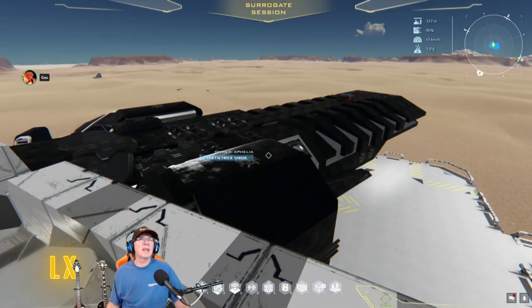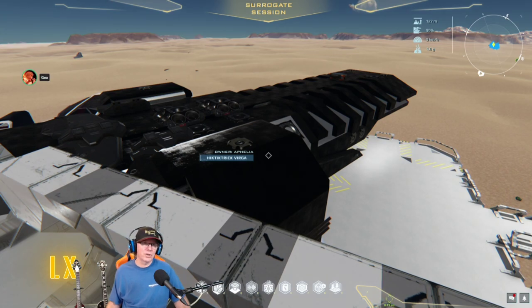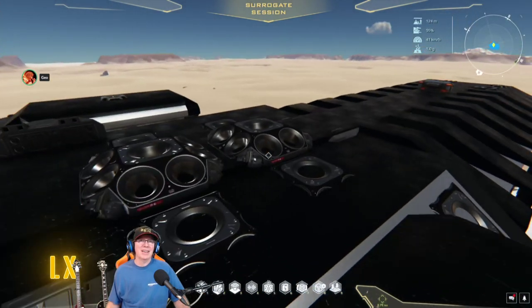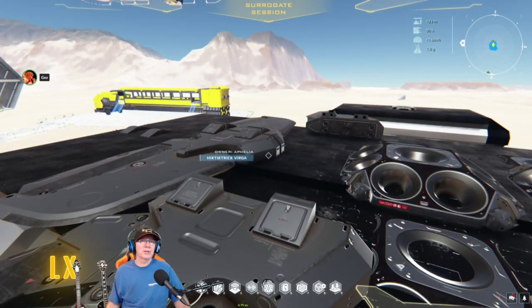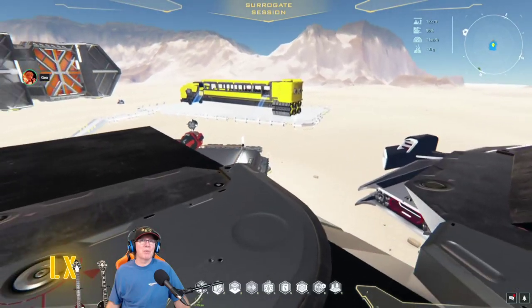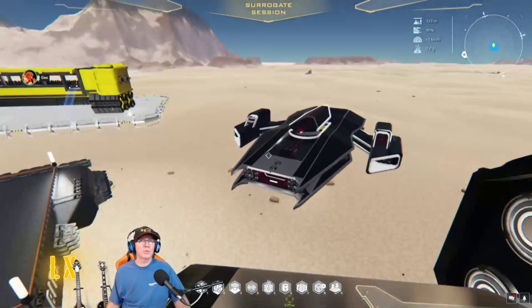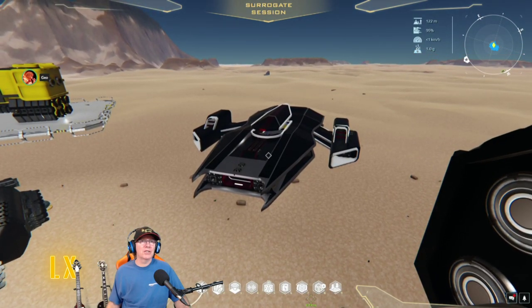That ship there — the character's name is Hick Tick Trick Verga. This ship is part of Hyperion if I'm not mistaken, and it was at the air show. And here is the ship I'm climbing over to show off because we didn't get to show it last time — it showed up at the air show. The Lethville Predator — man, that is cool!